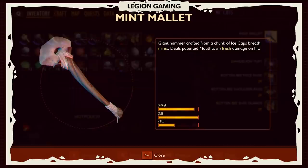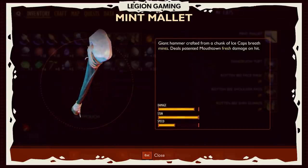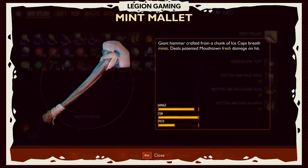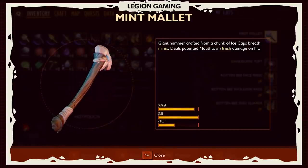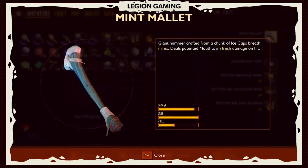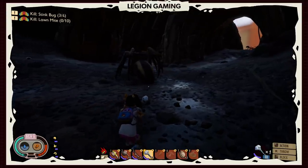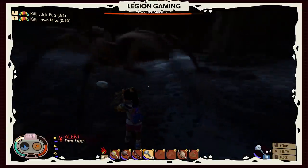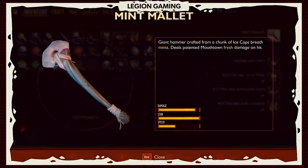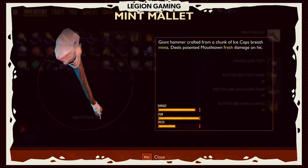This is a tier 3 weapon. Supposedly only tier 1 and 2 items are in the game, but that's not entirely true. What we're talking about today is of course the mint mallet. The mint mallet is a really cool weapon — it actually looks like a giant club with a breath mint on top. It's one of my favorite weapons. It's kind of the evolution of the ant club. Look at this damage, look at this stun. You've got a full stun bar and almost full damage. It's absolutely incredible.